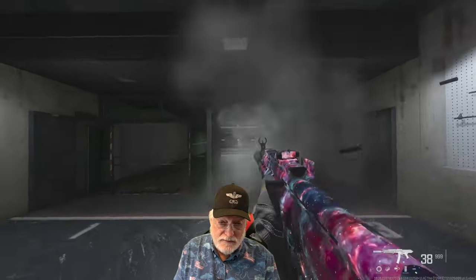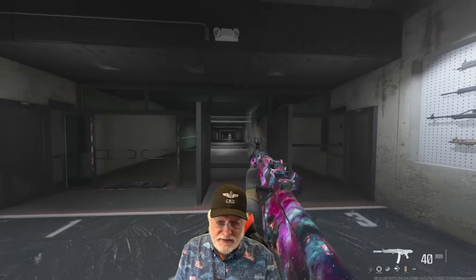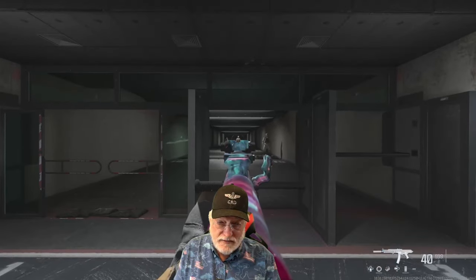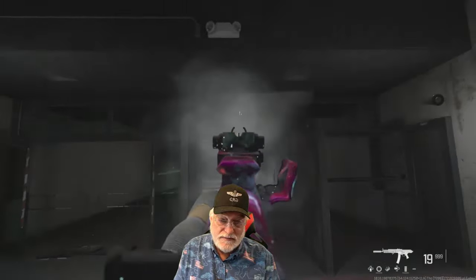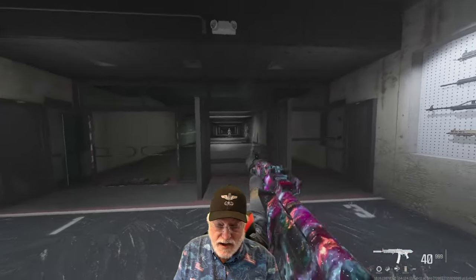First, hip fire — I won't control it. It doesn't go up as fast as some other weapons, and it does tend to go a little bit to the right. Now, aim down sight with no control — straight up and very slightly to the right.